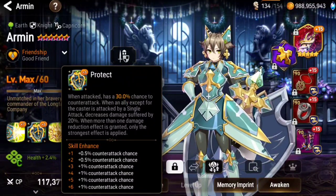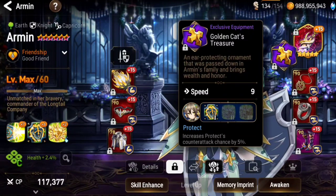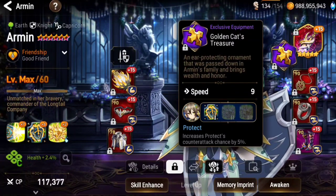She gets from 20% to 25% after skill up. And then the exclusive equipment gives her an additional 5%. So it is like a counter set — and it does stack with counter set because there are going to be different chances of triggering.